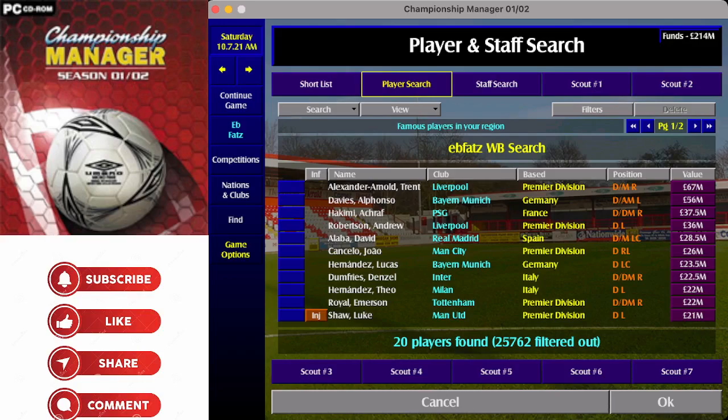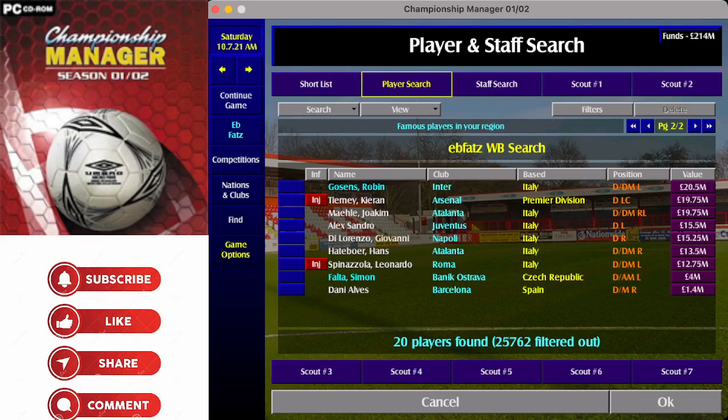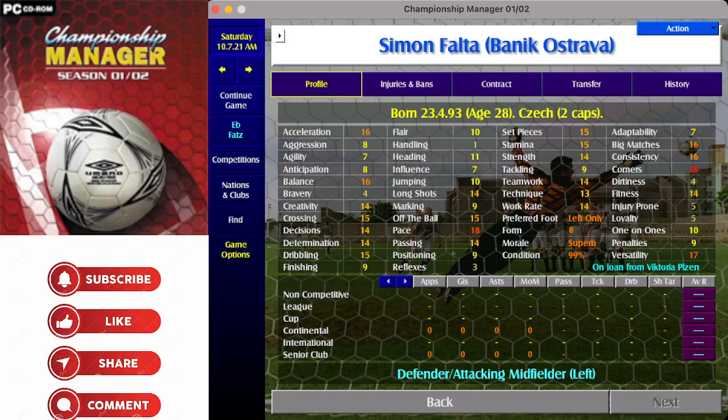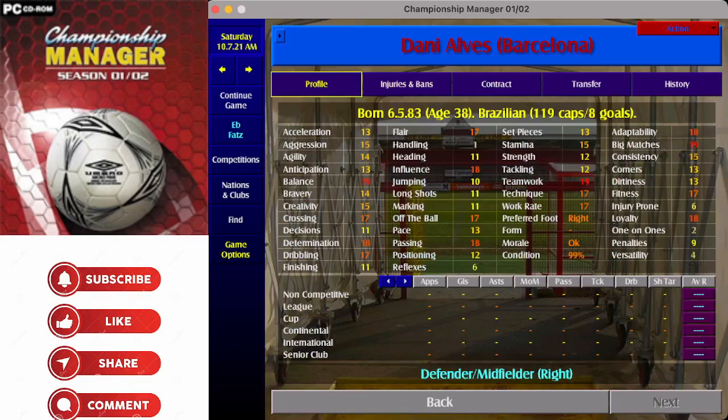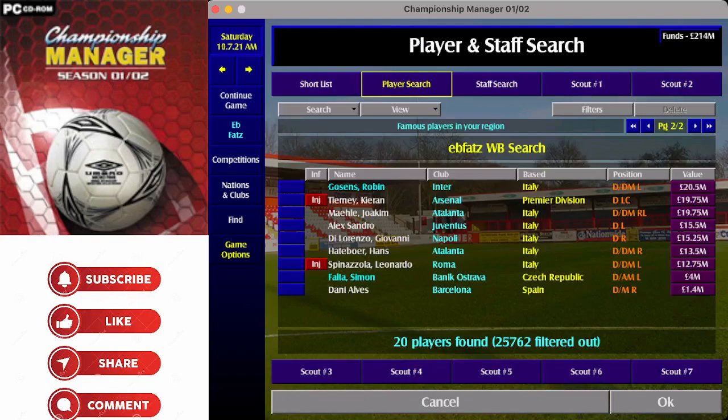Players matching 10 of the 11 attributes include the big names: Trent, Davies, Hakimi, Robertson, Alaba, Cancelo — all the big names you'd expect in wing back positions — and a few you might not, like Giovanni Di Lorenzo and Simon Falter, who is a great signing on this database if you can get him away from Viktoria.